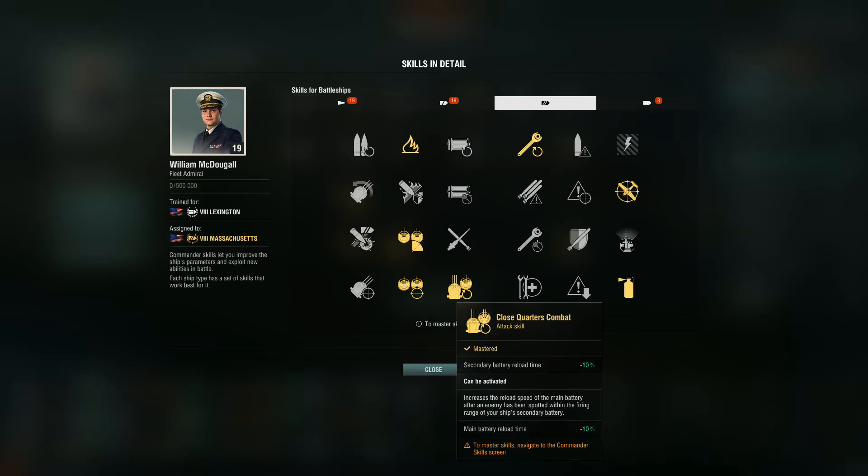This is unique because a lot of people play the Massachusetts with a secondary build, which is very different from a Montana, so it required a unique commander in the past. You can see in this captain, along the top, the skills that are specialized.